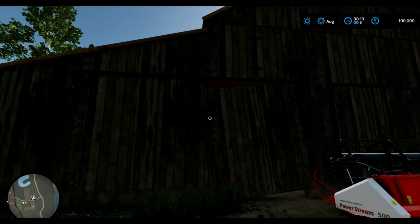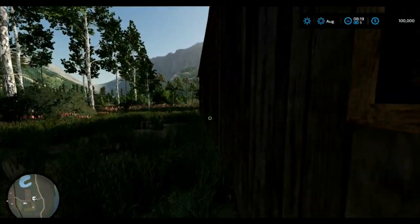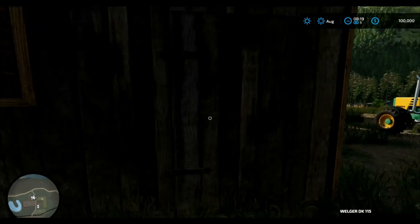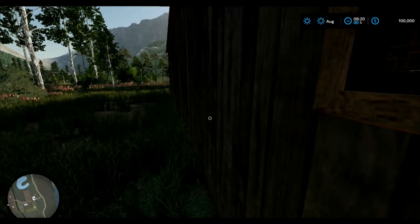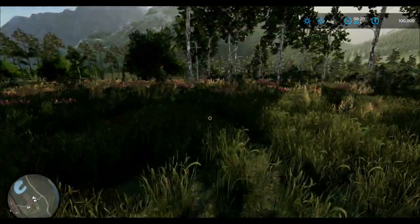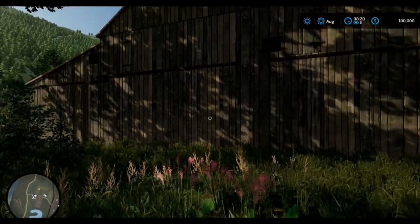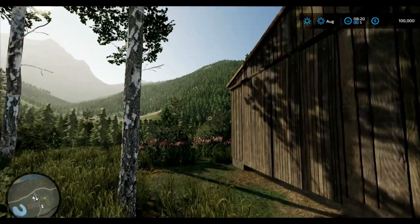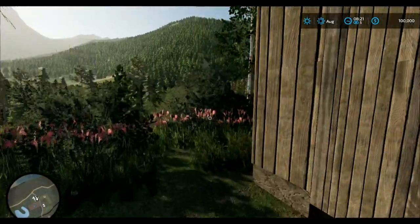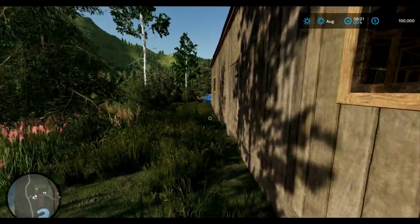Of course, the door's off the hinge so it doesn't open. Let's see if there's another door around here. There's a door — let's see if we can get in. Where's the darn door? Don't tell me this is a non-functioning barn. Where are we gonna put our stuff? It looks like there's nothing in there — nice.